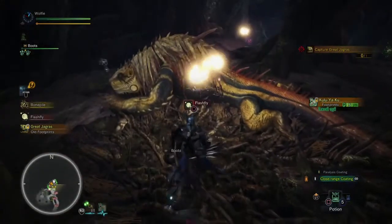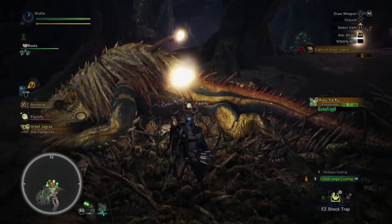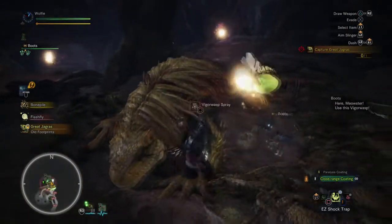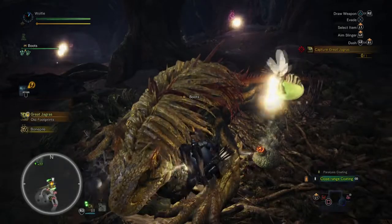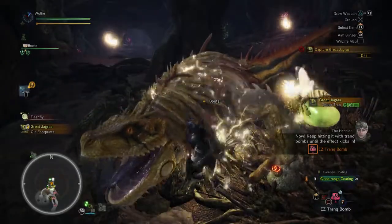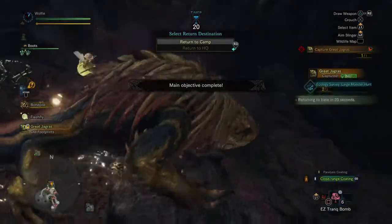It's at this point that you're going to attempt to capture it. What you want to do is get up close to the monster, select your trap, and then place your trap down. It will immediately activate on the monster, and as soon as that happens you're going to need to use two tranq bombs — and then you've captured your monster.